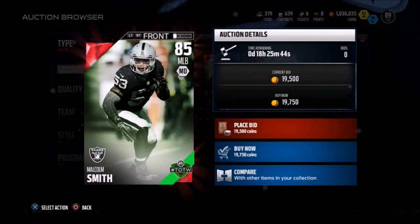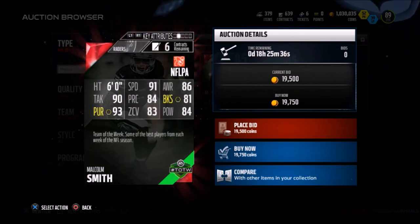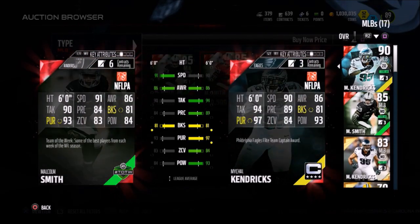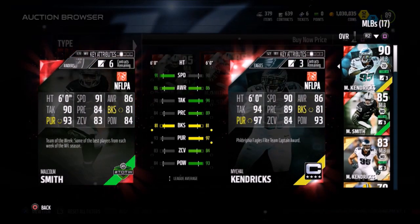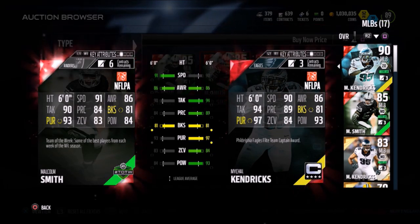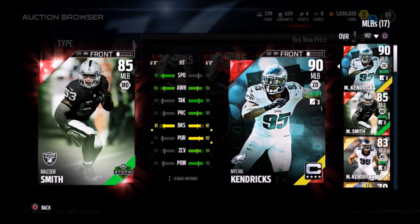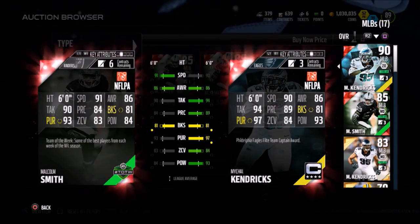Next up is this middle linebacker from the Raiders, 85 overall, Malcolm Smith. I have this card on my team, and let me tell you, he does great things for me. With that 91 speed, he's a user-friendly guy. That 90 tackling, that 84 play recognition — he's a run-stopper as well. This card is an all-around beast. Kendricks is nice, but he goes for around 70 to 80K. Malcolm Smith goes for under 20K, so it's not even a contest. Who you should pick up if you're looking for a budget beast and you don't have the funds to scoop up someone like a Kendricks — this guy is an all-around stud.